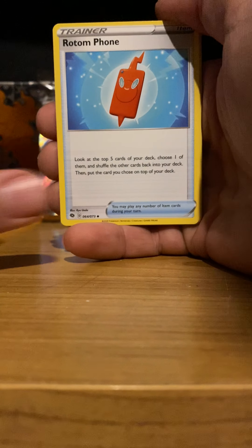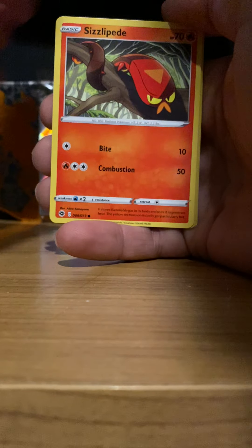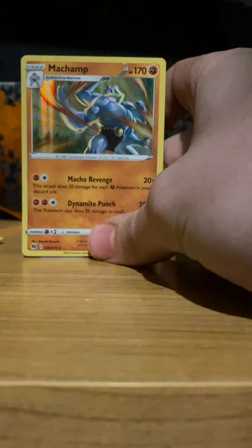Okay, there we go. Come on, Charizard. Lightning Energy, Victini, Hyper Potion, Rotom Phone, Hatina, Nickit, Inkay, Roly-Coly, Sizzlipede, Reverse Holo Electric Energy, and... Really? You're gonna double up on Machamp in the same box? Oh god, that is horrible. This box is giving me nightmares already. There's a Holo Energy.